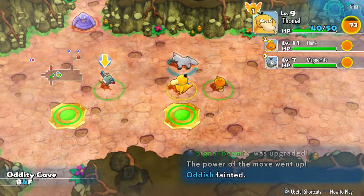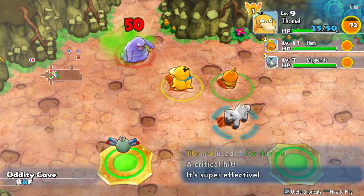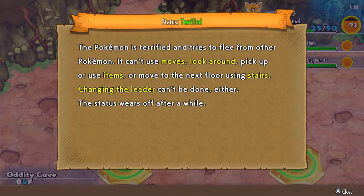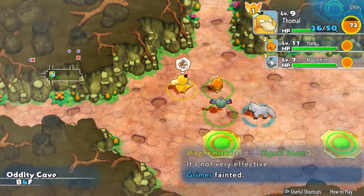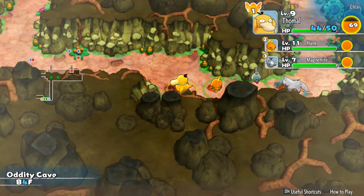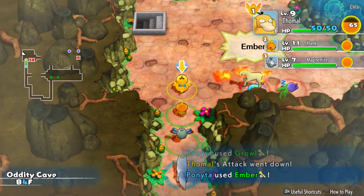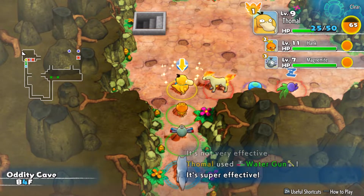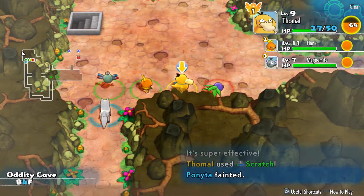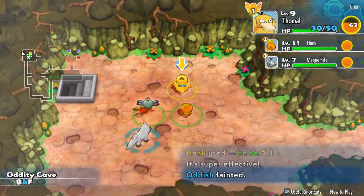Oh, a Grimer - kind of want to recruit that, wouldn't be a bad idea. Having a bit of a panic attack because everything was stinky. I do want to watch my PP but we're fine - we have two max elixirs, which is kind of a ton. This floor we're going to rescue Zigzagoon; they're up there and oh, right there - hello!